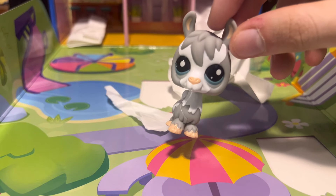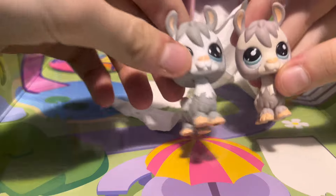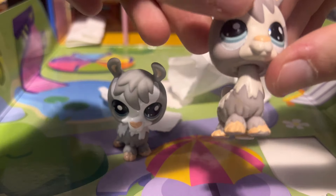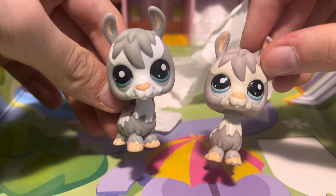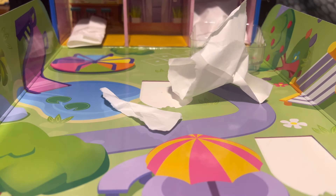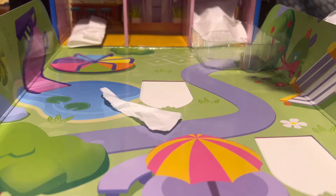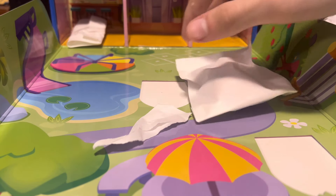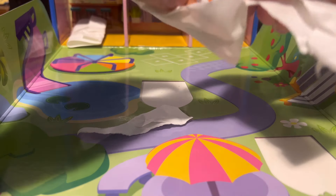I'll just show you guys — look at this, these are almost identical. This is the old one and this is the new one. So we have two doppelgangers in this set of pets, and we'll have a future video comparing those more in depth, going on about G7 versus old LPS. But I don't want it to eat up the purpose of this video, which is simply going to be me reviewing the Pet Hotel.